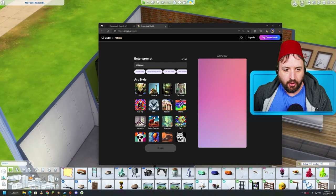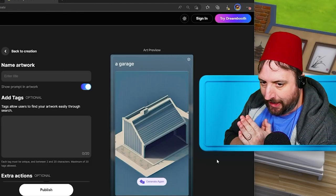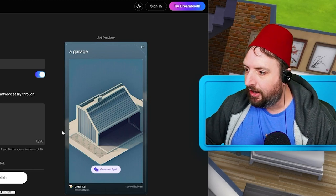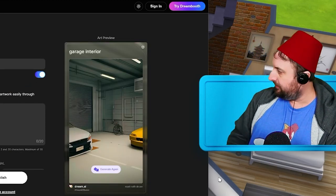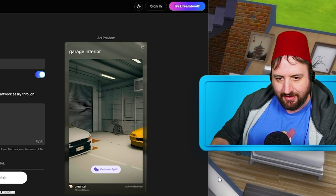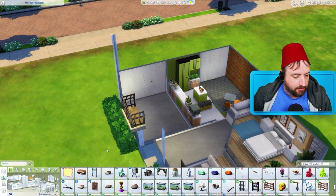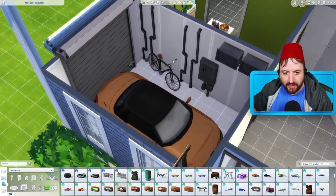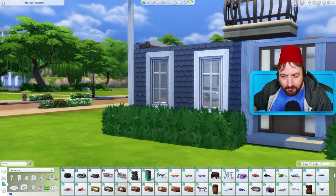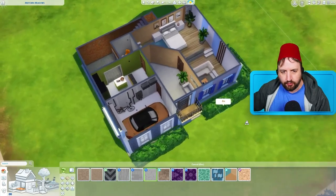Now we're gonna look up a garage in isometric style since that's been working out. The first result technically is a garage but let's try the interior. Here we go - there's a garage, it looks really big, there's two cars in there and what looks like a bicycle. We can't fit two cars in this garage but we can be inspired by it. There's our garage - I got the bike in there and a car. It's pretty simple and probably the most normal looking room in this house, which is great - score one for the AI.